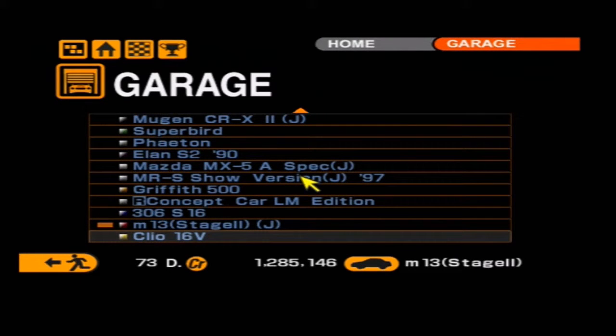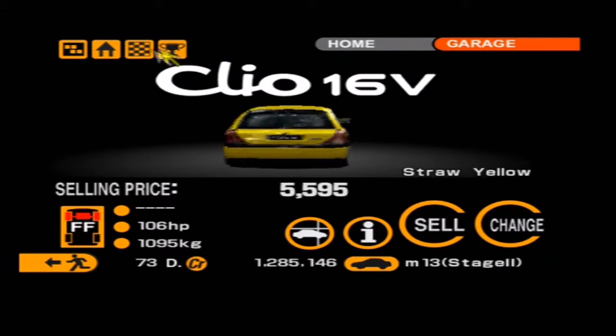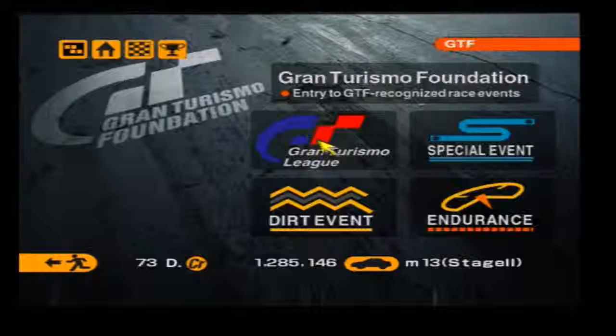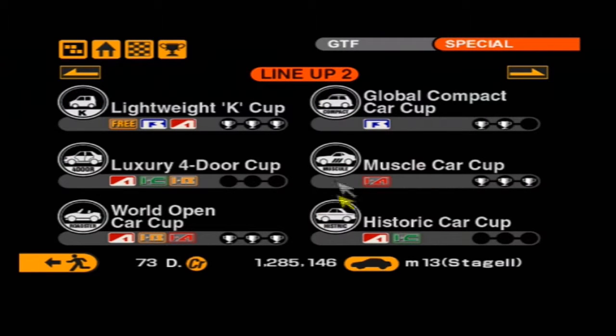Moving on to the garage - what have we got in store? We have got a Renault Clio - a straw yellow Renault Clio. We'll keep it around, why not? I don't really know if there's anything I can do with that vehicle, but there's no real point selling it at the moment, so we'll keep it in there for now.